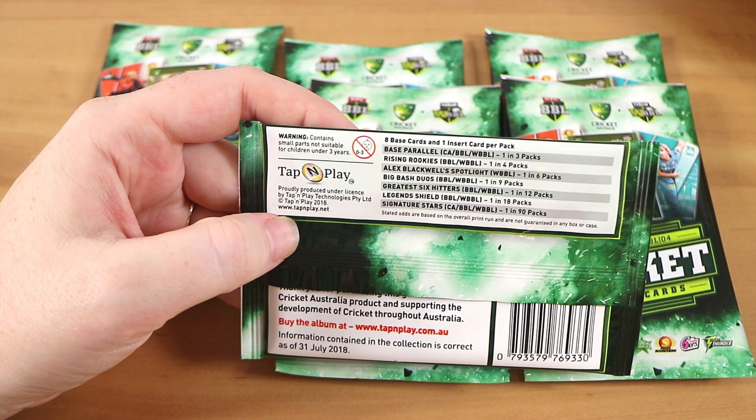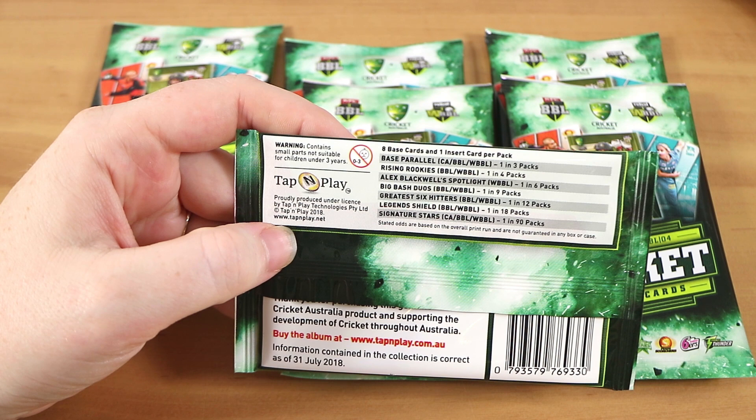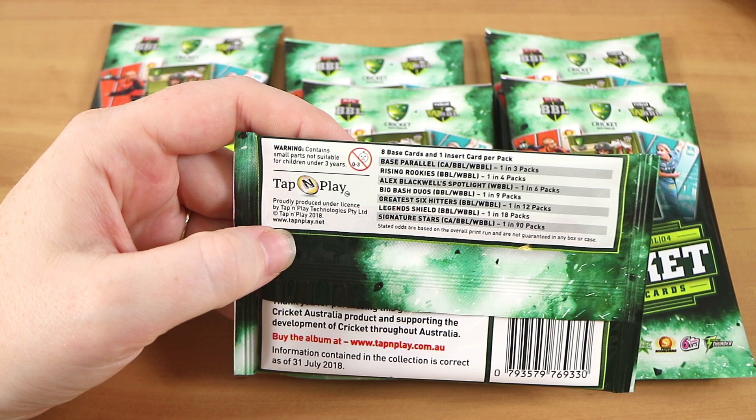There's eight base cards and one insert per pack, which is relatively normal. The inserts include the base parallel, Rising Rookies, Alex Blackwell's Spotlight, Big Bash Duos, Greatest Six Hitters, Legends Shield, and Signature Stars. So we're very unlikely to find one of those rarer ones.